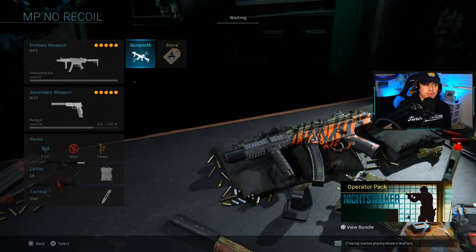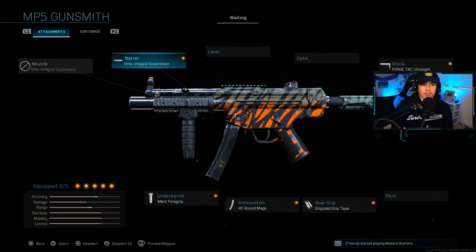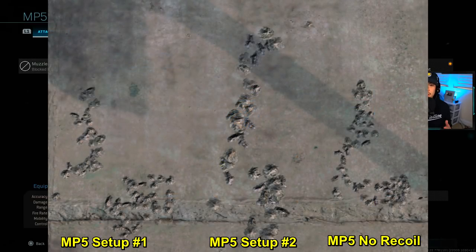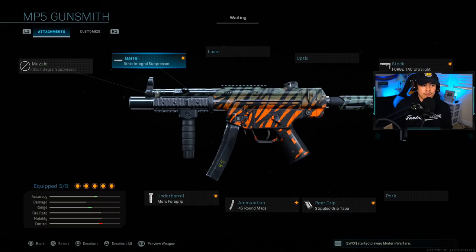For the third class setup, this is my no-recoil MP5 setup — more for casual players or those new to the game who don't have the confidence to control recoil. I'm going to throw up a screenshot and show you guys the first two MP5 recoil patterns versus this last one, and as you can see it does give you the easiest recoil to control. For the barrel, of course we're running the monolithic integral suppressor.